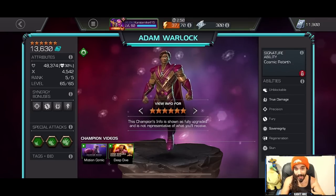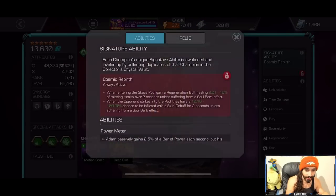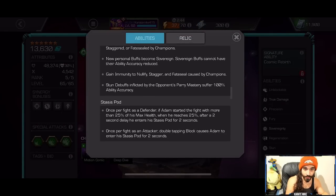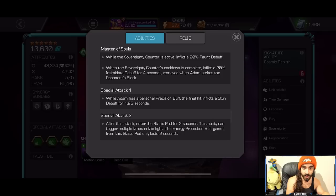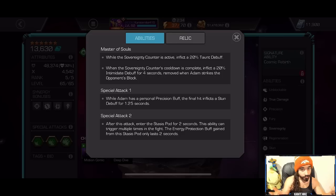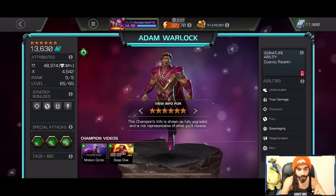His ability is literally called 'Master of Souls,' which is a reference to the comics where he had the Soul Stone. The taunt buff and intimidate mean he's just messing with the opponent's soul — making them do exactly what he wants them to do.